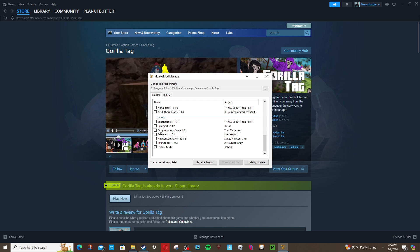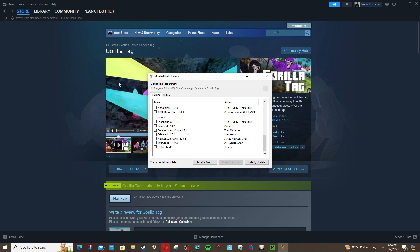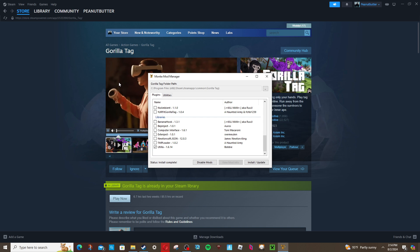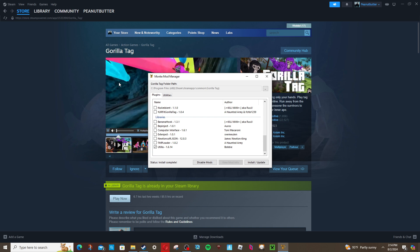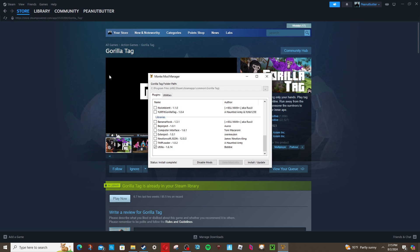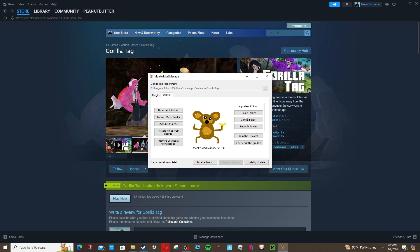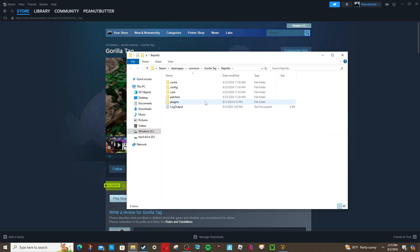One thing to know: Computer Interface doesn't always work, so I recommend going to the Gorilla Tag modding Discord to get your mods. You might also just want to look up 'Utila Computer Interface' and get it on your own without going through Monkey Mod Manager, because it may not work. I'll warn y'all about that — it just kind of happens with mods.